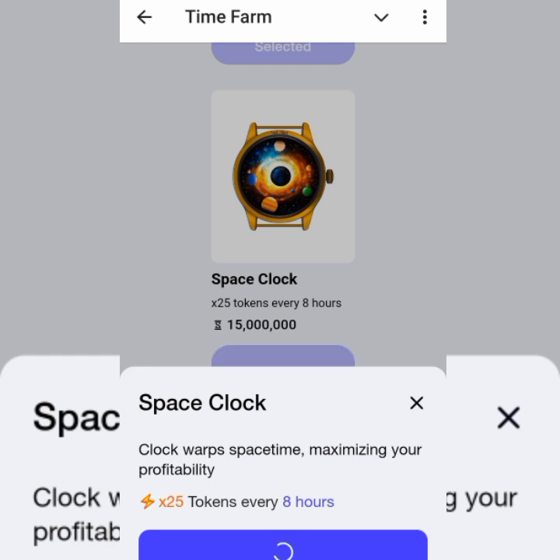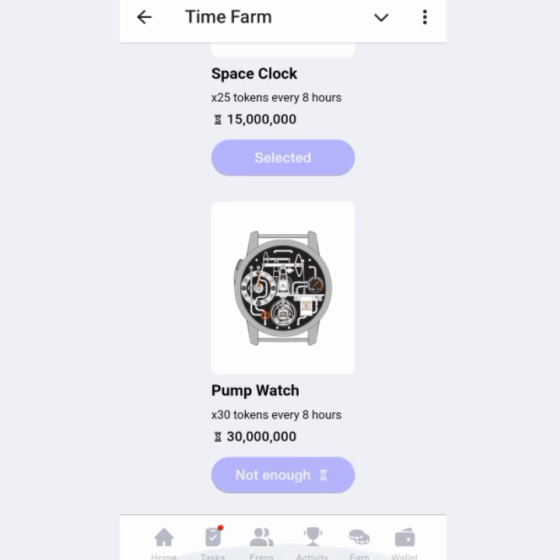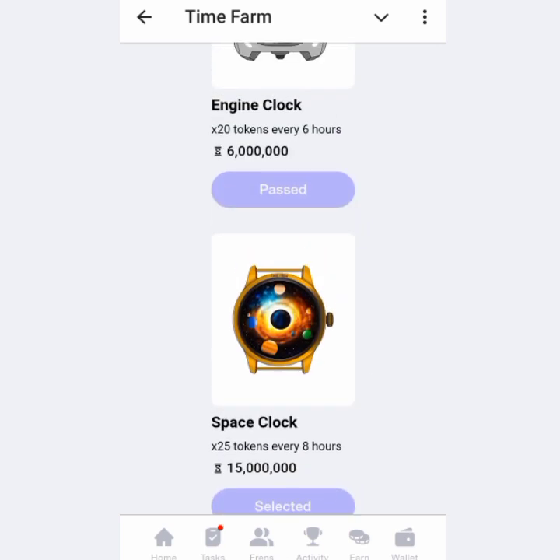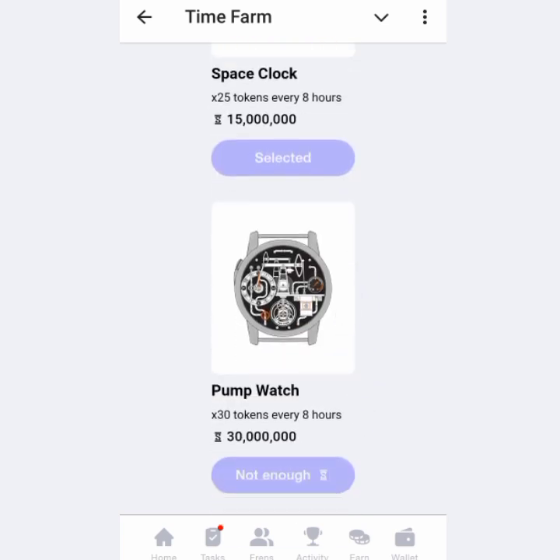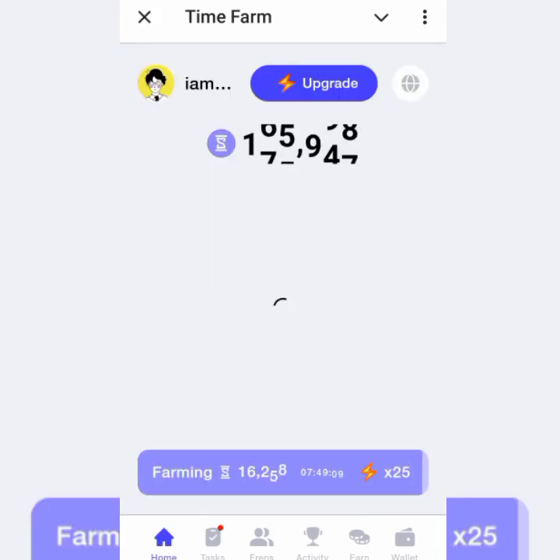I tap on 15 million to upgrade and it's done — I've selected the space clock now. One important thing: you don't jump any level. You have to go through each level in order; the next one becomes available only after you've acquired the current one. I now have 175 seconds remaining out of my 15 million, and it's now mining at times 25 every eight hours — you can see seven hours and 49 minutes remaining.